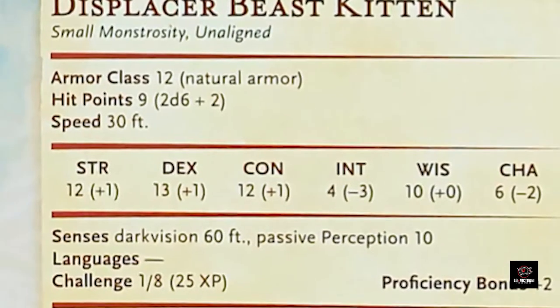And in it... I need a minute because this is just too adorable. There's a Displacer Beast kitten. It has a stat block. But that means you can... you can kill it. Nine hit points.